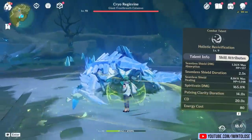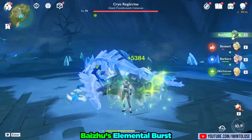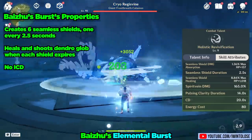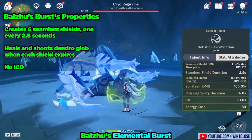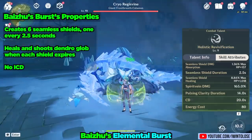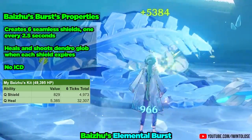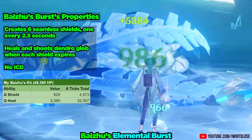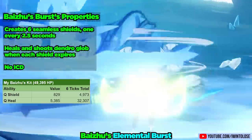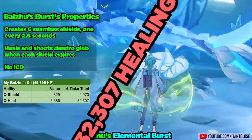Up next is his Elemental Burst, Holistic Revivification. There's a lot to talk about with his Elemental Burst. In total, it creates 6 instances of his shield every 2.5 seconds. And when the shield expires, it heals the on-field character, and then a concerningly green-colored glob is expelled from your character, which coats a nearby enemy in Dendro. Here's our patient's chart: each shield provides an 829 hitpoint shield, and each time it heals for 5,385 hitpoints when it expires. In total, it ticks 6 times, with each tick appearing to have no ICD for applying Dendro. Over its 6 ticks, it provides a total of 4,973 hitpoints worth of shielding.